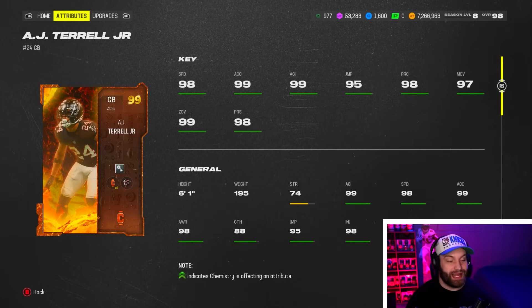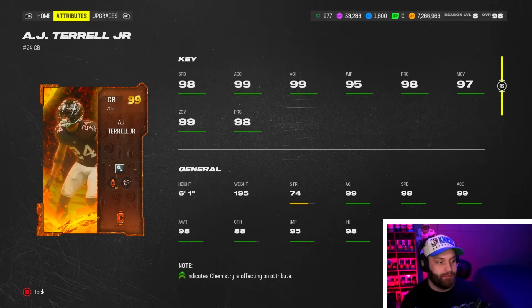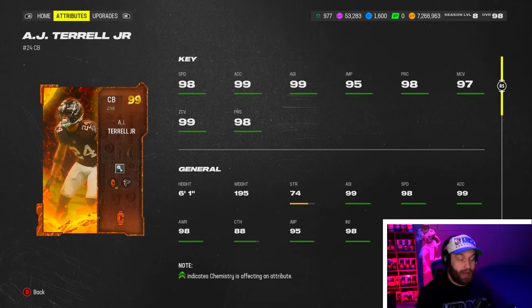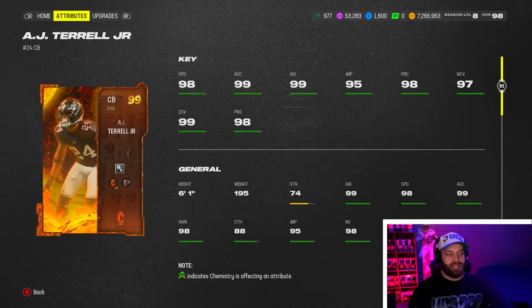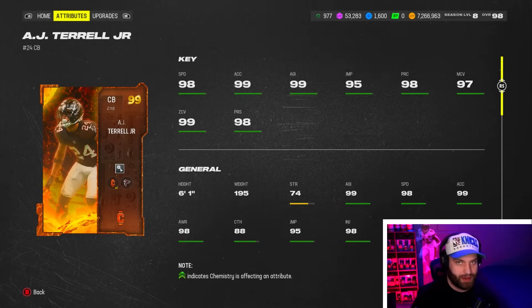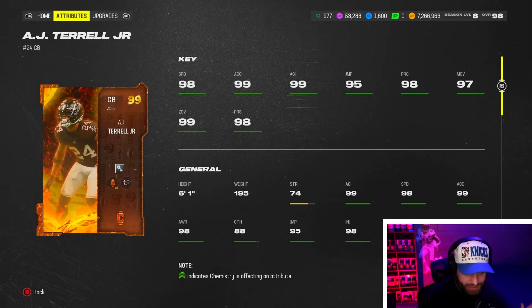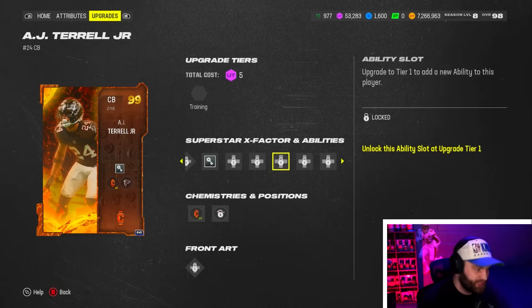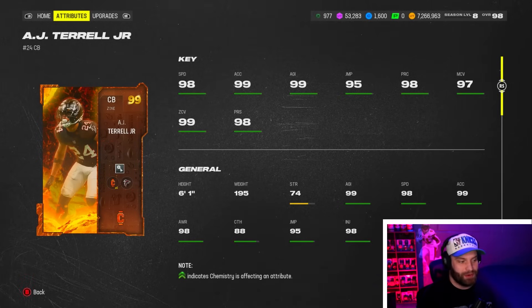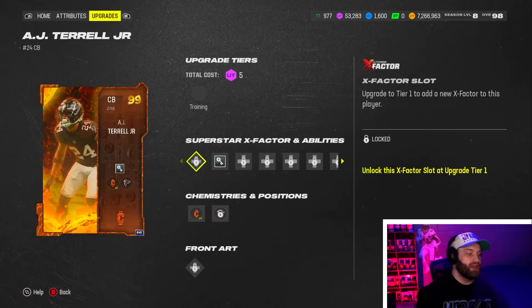At number 10, AJ Terrell is still an amazing card, but this just shows how good the position is becoming. There's a zone meta, man meta, and hybrid meta this late in the year. AJ Terrell is probably still on the zone side — he is 6'1" with pretty good stats across the board. As long as you're above 95 in key stats and 98-plus speed, you're going to be fine.